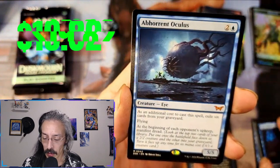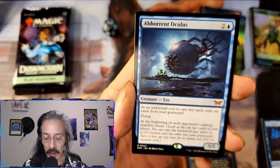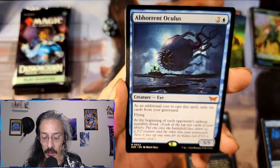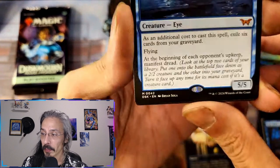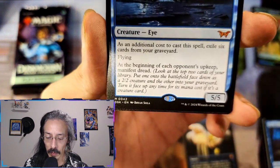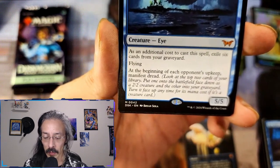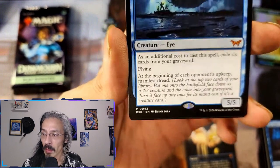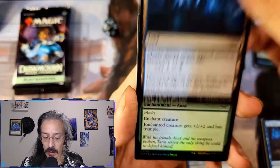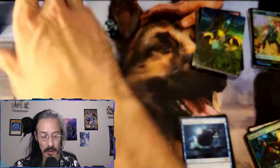If it's dread I'm gonna have to look that up. Did we really get two mythics out of this pack? I think that's mythic — reddish orange. As an additional cost to cast the spell, exile six cards from your graveyard: flying five-five. At the beginning of each opponent's upkeep, manifest dread — so here's manifest dread: look at the top two cards of your library, put one face down on the battlefield as a two-two, and if it's a creature card you can turn it face up at any time for its mana cost. You can literally just start throwing stuff into the field — that is wild. And we got a key sewer, another 13-or-less-life card, and a hollow Frantic Strength. Nice — getting those two mythics out of that one pack.